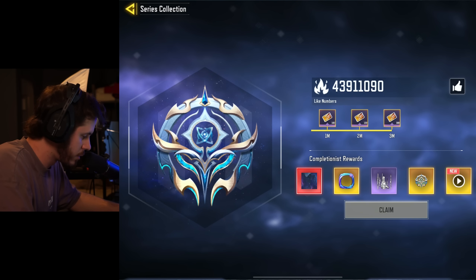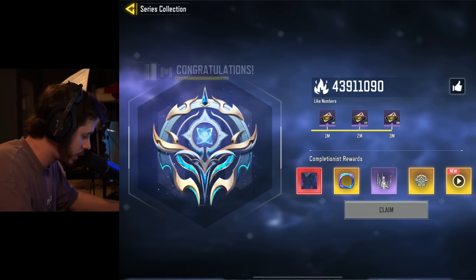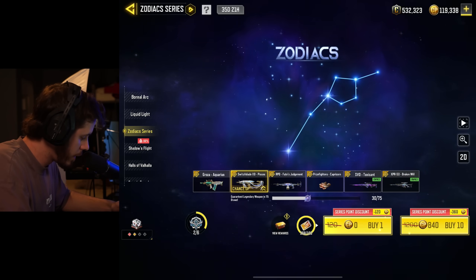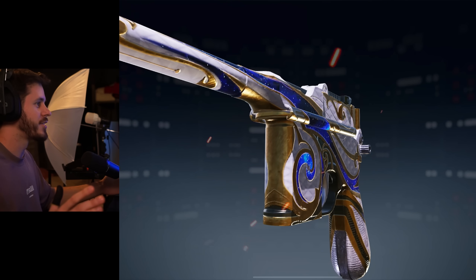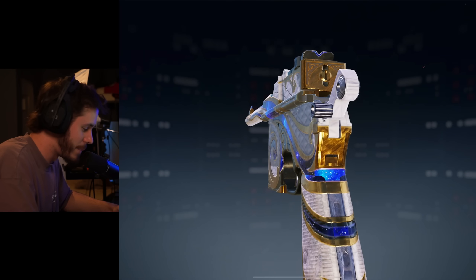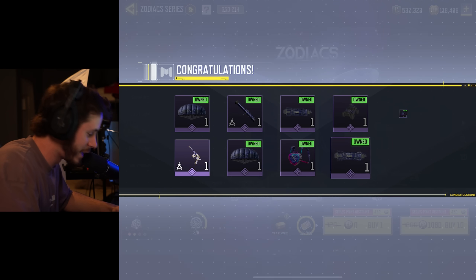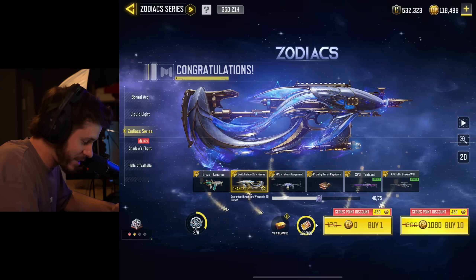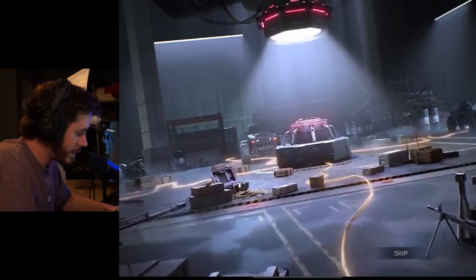Looking at the series collection, I can claim some free tokens, giving us three more draws and a discount of 840 CP for the next 10-pull. We skipped through that and got the machine pistol — I feel like I just got baited. I don't know why there's no music for this and why they keep doing these animations for random legendaries. That's a big swing and a miss.